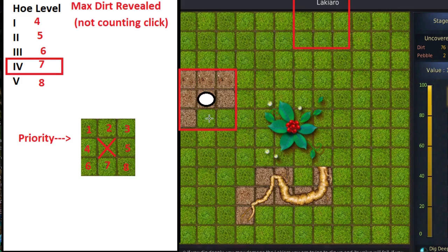Looking back at my first example: I have a white circle centered on where I clicked, and I can count that 1, 2, 3, 4, 5, 6 dirt got revealed, but two spaces are left. Because I have a tet hoe I know 7 possible dirt spaces can be revealed — not counting the center click. Because fewer than 7 dirt squares got revealed outside the center, I know that every remaining tile in this 3x3 square is either a root or a pebble.